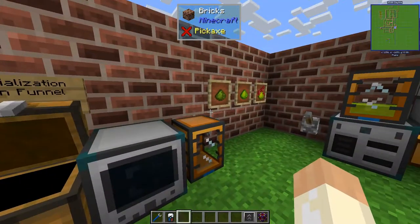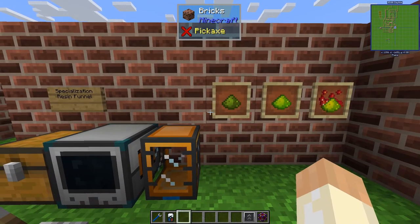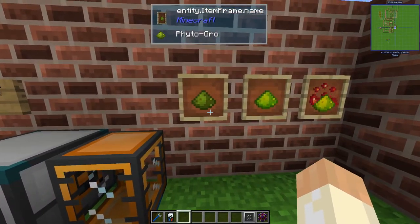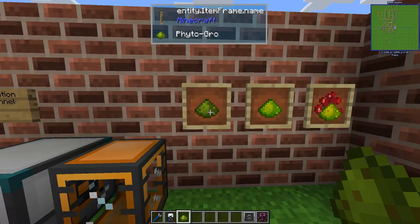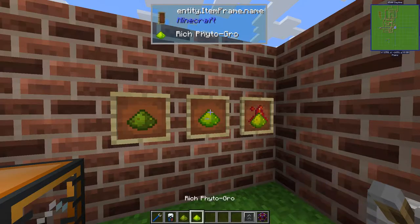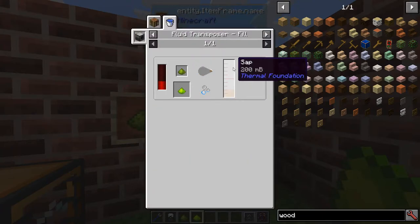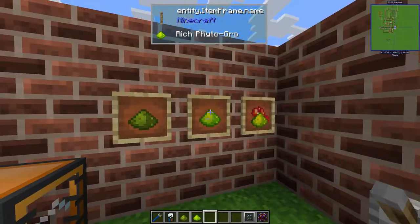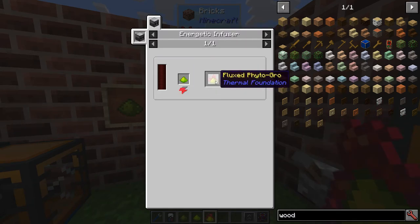So what do we use sap for? We craft something called Phytogrow — it's a fertilizer. The normal Phytogrow is just a crafting recipe using sawdust, nitre, and slag. The rich Phytogrow is made from normal Phytogrow combined with sap. And then there's a third tier — you make it in the energetic infuser by infusing your rich Phytogrow with energy to make it even better.